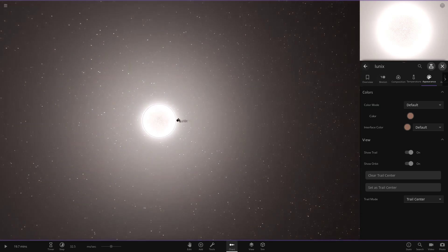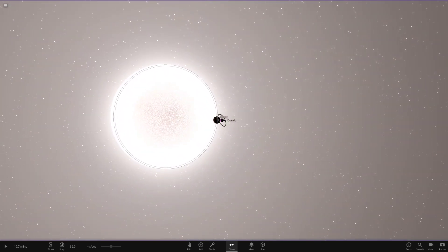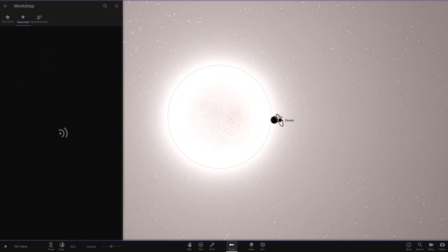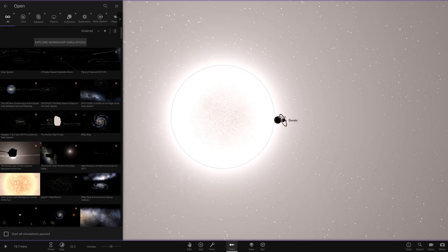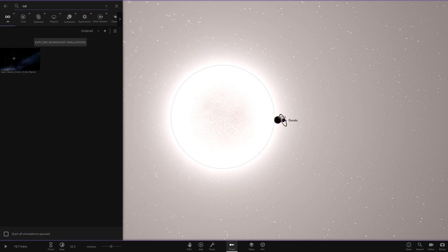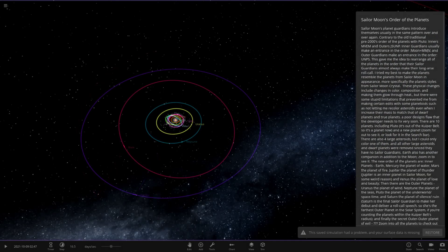That system was quite short so let's throw in a second one. Checking Discord — our next system is from PlutoNeon and it's called Sailor Moon's Order of the Planets. I think I may have done something like this a long time ago. Opening it up — okay, that is a lot of reading! I'm liking the trail colors though.